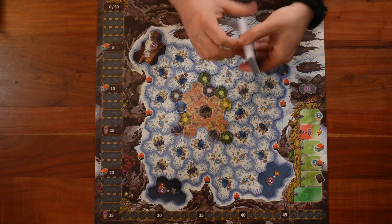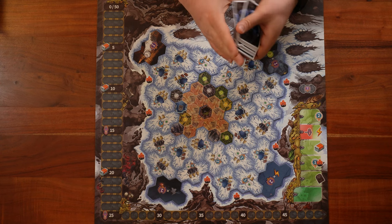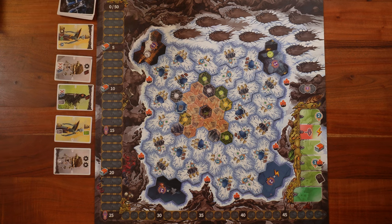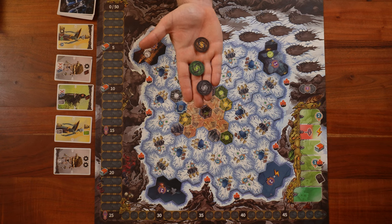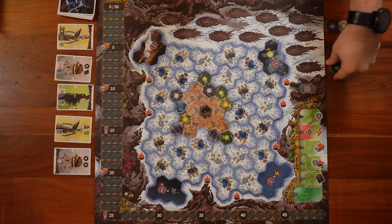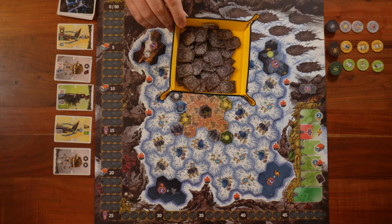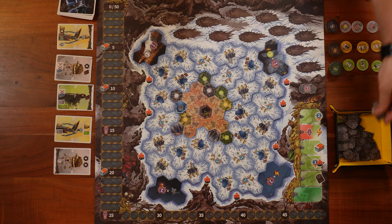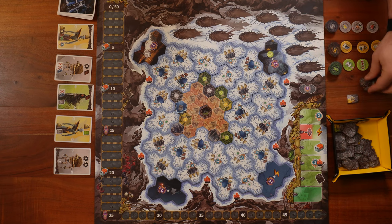Next, we'll shuffle all the citizen cards, place them right next to the board, and draw five cards face up. Then we'll take the machine tokens and sort them into three colors: gray, green, and yellow. Each color we shuffle and create a pile face down next to the board. From each pile, we draw three tokens and put them face up. After that, we shuffle the slot module tokens, place them face down next to the board, take five tokens face up and place them right next to it.